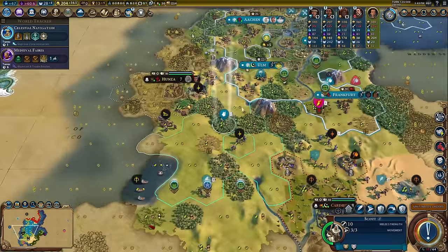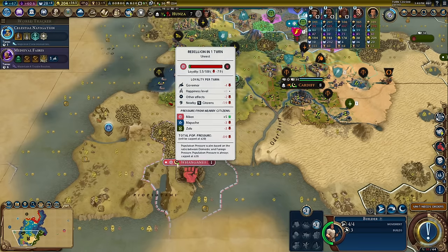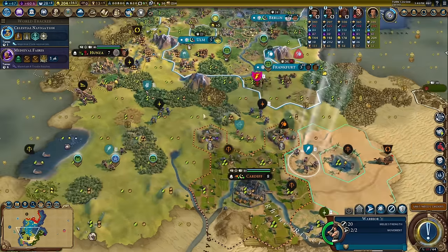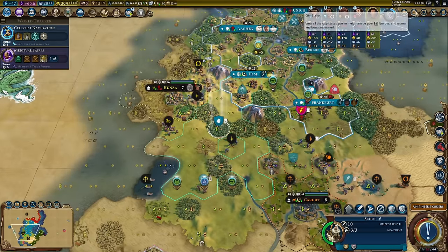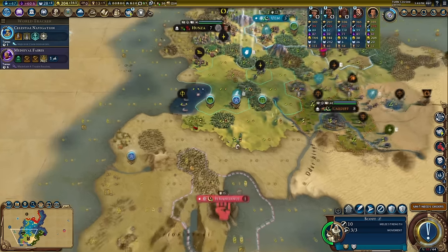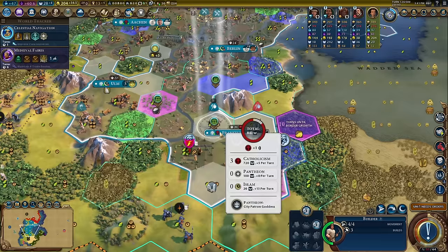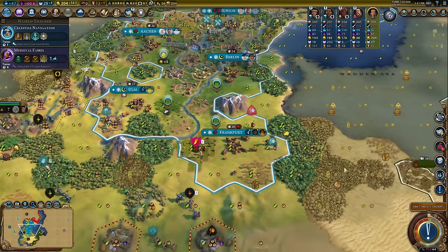Coup is just about to lose this city to loyalty — I don't know what's causing the pressure but I'm not complaining. I might levy Cardiff's military and go take it back. Oh wait — I can't levy Cardiff; we're not suzerain of Cardiff. We will be very soon though. If I can claim that city, that'll feel very good indeed.